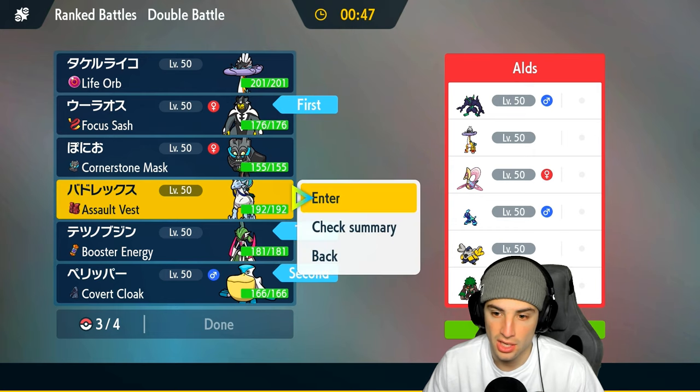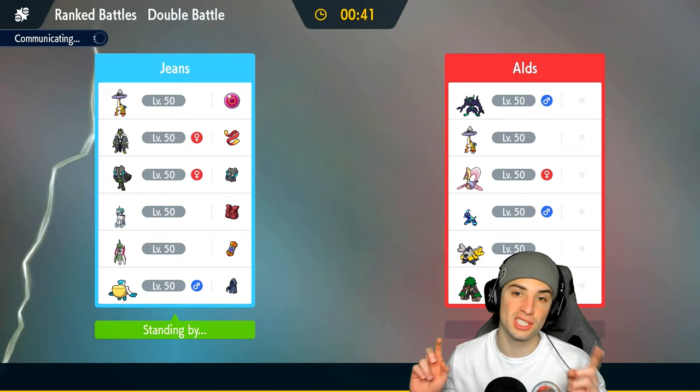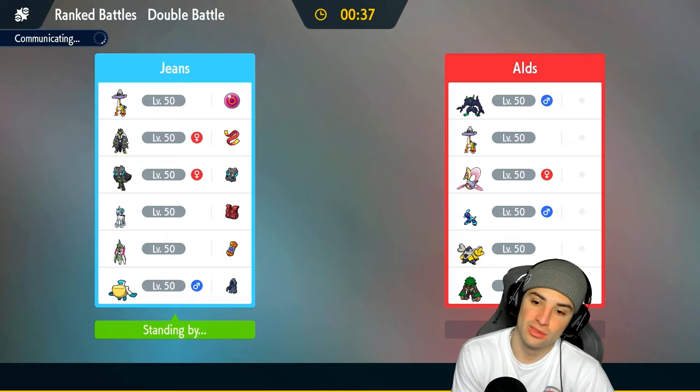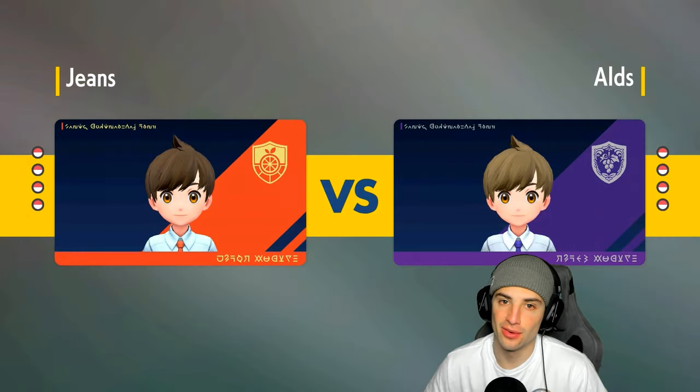We've got to bring Calyrex — lock it in for match three. We're sitting 1-1, would love to grab the winning record. Let's see who they lead. I think it's going to be Grimmsnarl and Terapagos. Grimmsnarl is the real deal — I hate going up against it just setting up screens and negating all the damage we deal.